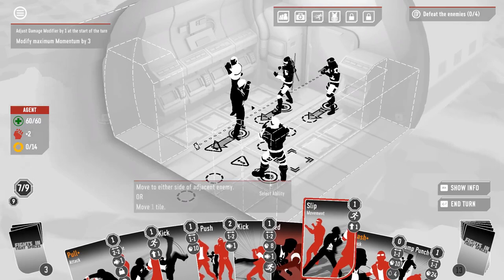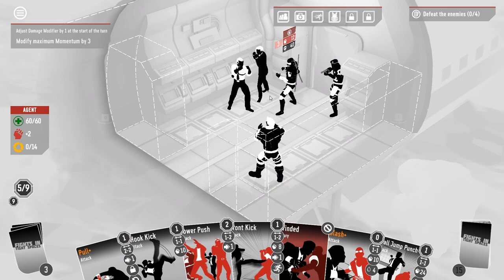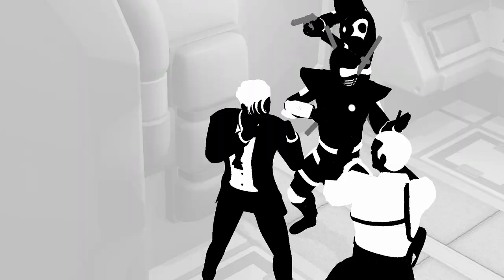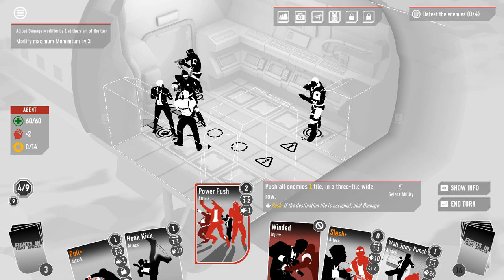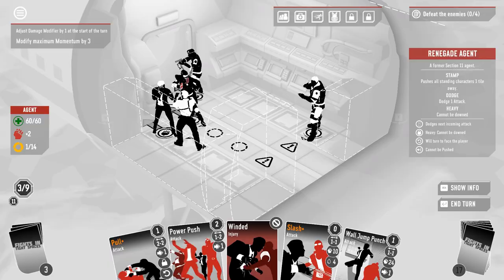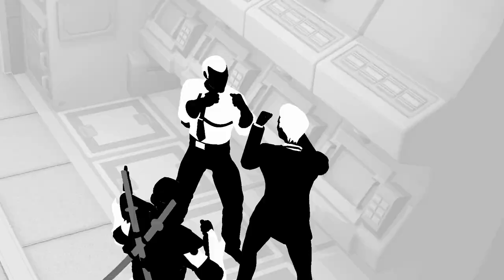It won't matter what the gunman does, because we are going to be safely ensconced within a wall of enemies here. Slip, slip. I am putting myself in a position where the stomp is going to do a very small amount of damage to me. Front kick to eat the dodge, because it is the lowest damage attack in our hand. That should have been power push. Slash — because I actually have the momentum to play absolutely everything. Definitely slash — just keep that bleed nice and high.